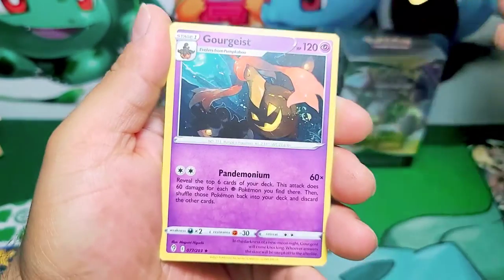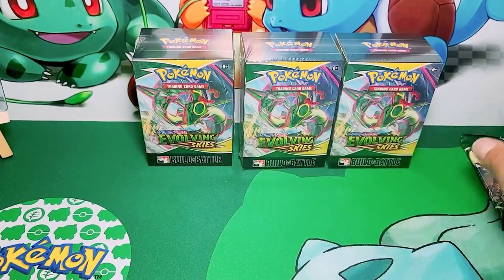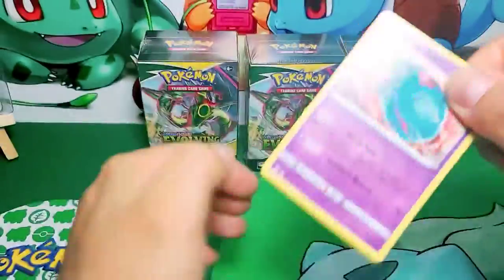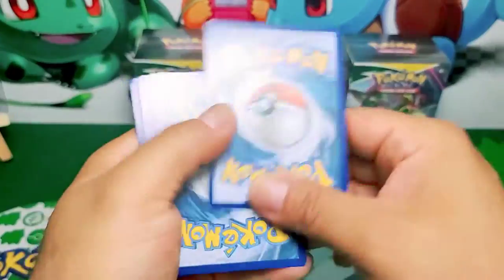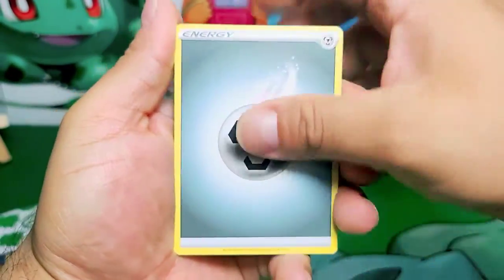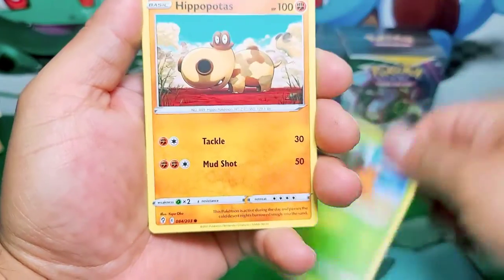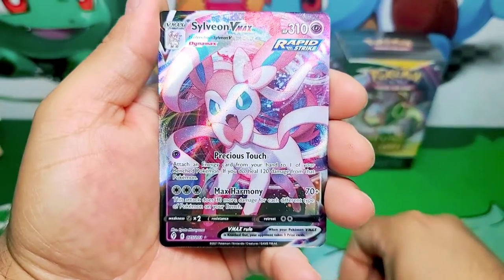Pikachu, Floatzel, and a Gorochu non-holo. The pull rates on this build and battle box are way better - a lot better. Hopefully by next video we have some blister packs for you guys. I want to open all the merchandise that comes with Evolving Skies for you guys, so we got the build and battle boxes and hopefully in the upcoming video we have blister packs.